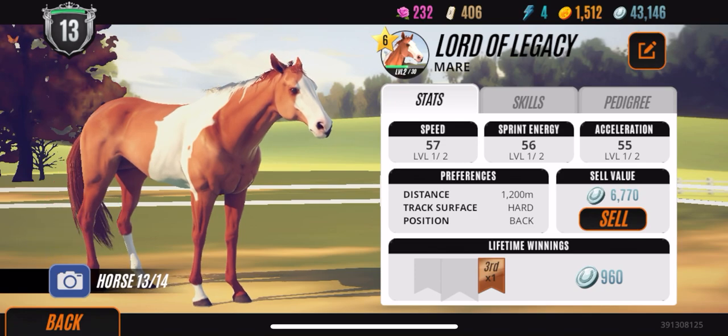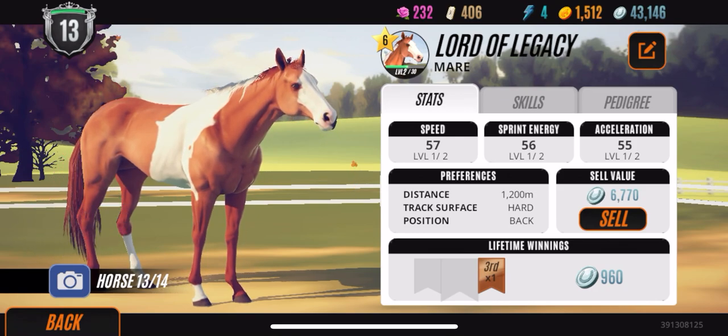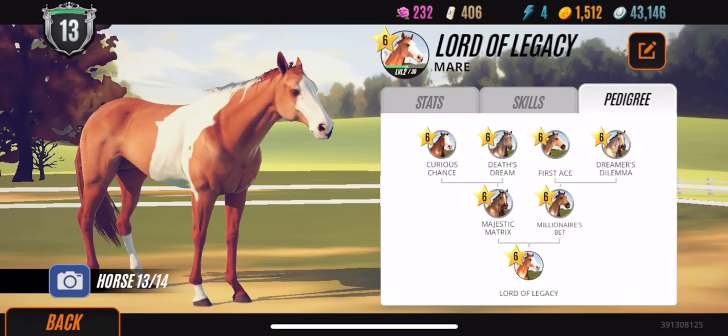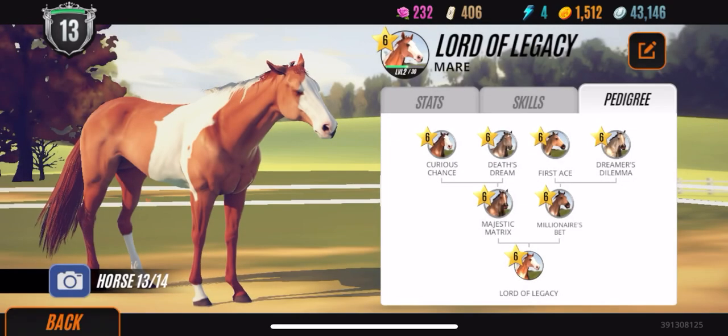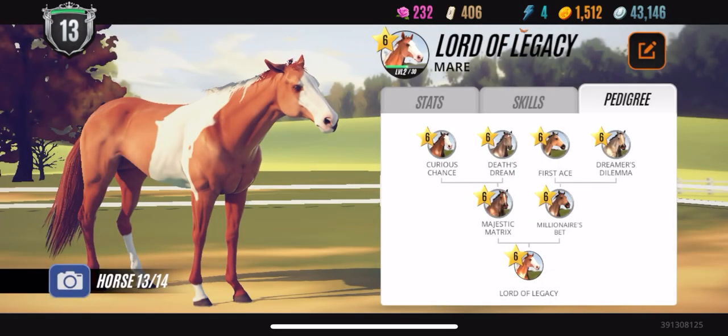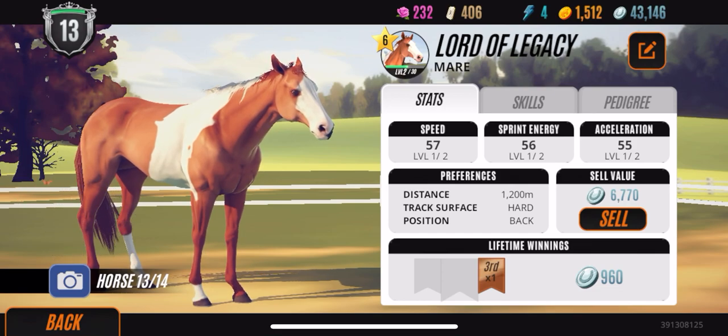Next up we have Lord of Legacy. I have not done much racing with her, but she does have the face marking and she is a paint. Stats are not the best, but I don't even care — she's cute, she ain't going anywhere. Acceleration really doesn't matter to me, so the fact that she has good speed and sprint is all I'm looking for. She has a nice family tree with some Appaloosa-type coloring. I was using her as a breeder, and the first time I bred her I paired her with Fatal Attraction, which is my head male. I'm going to show you the results because honestly I think it's pretty amazing.